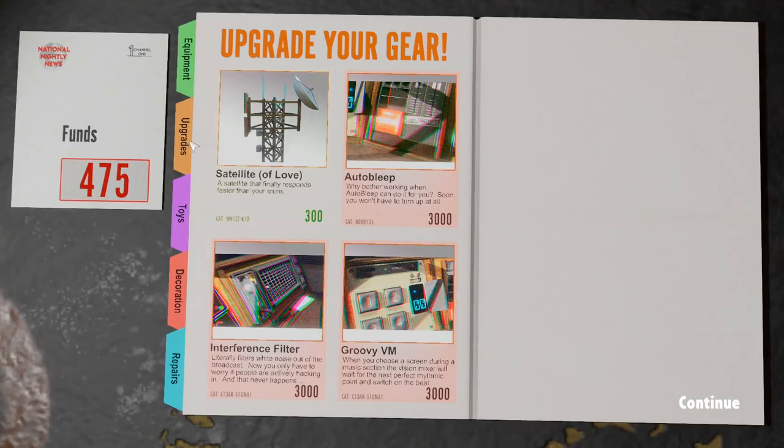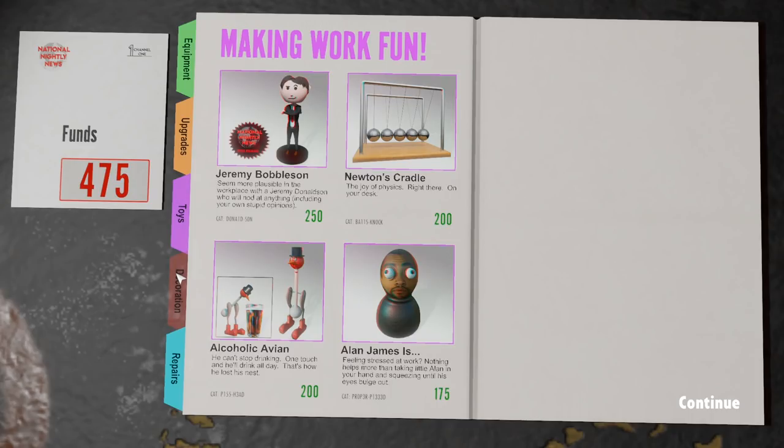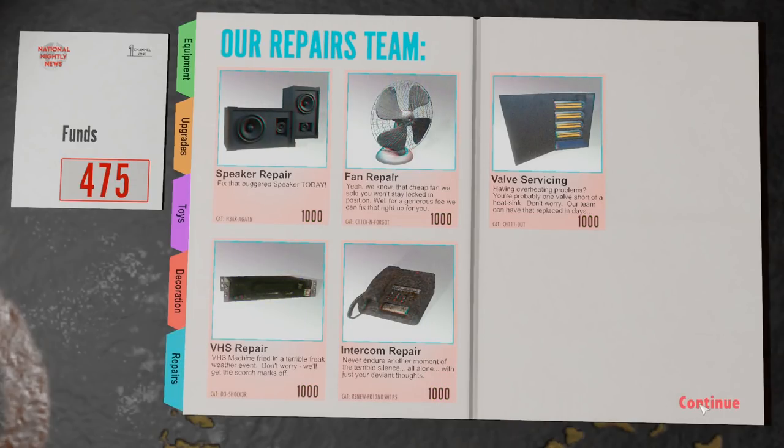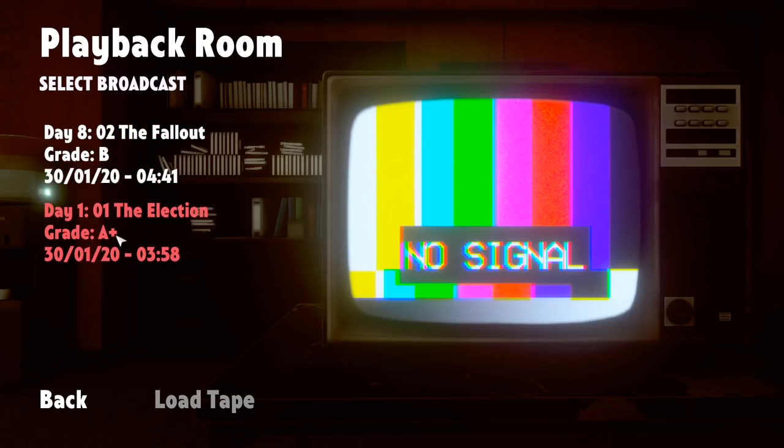We've got all sorts of things here — auto-bleep would be clutch because that's the most annoying part. That way you don't have to worry about hitting the space bar every single time someone cusses. Fanulator — I'm not sure exactly what all this stuff does, and since there's only three episodes I don't see why we need it. Masks of horror — I dig it. I'm just going to save my cash for the time being. Here is the archive where you can go into your past broadcasts and actually watch the episode you edited together, which is kind of cool. But that last one — that was a rough one.